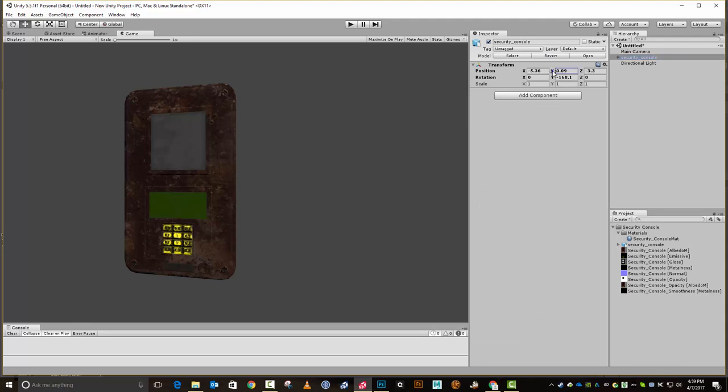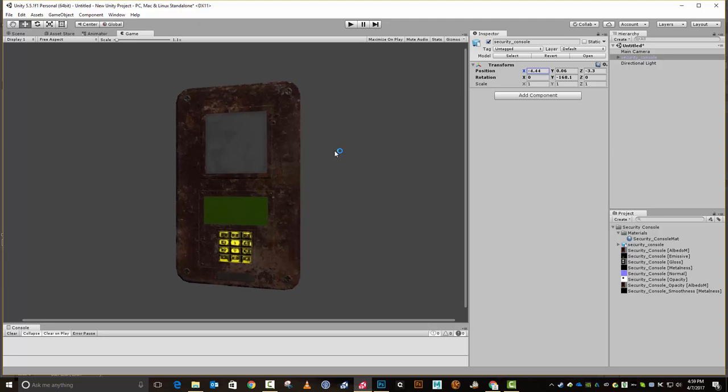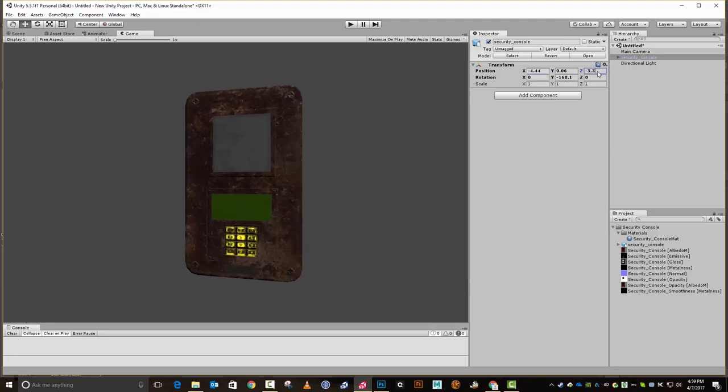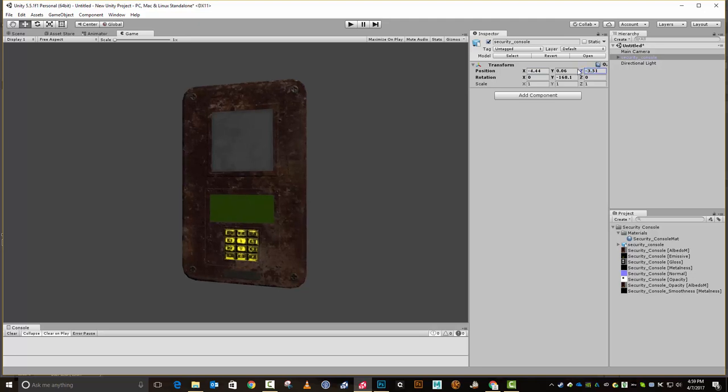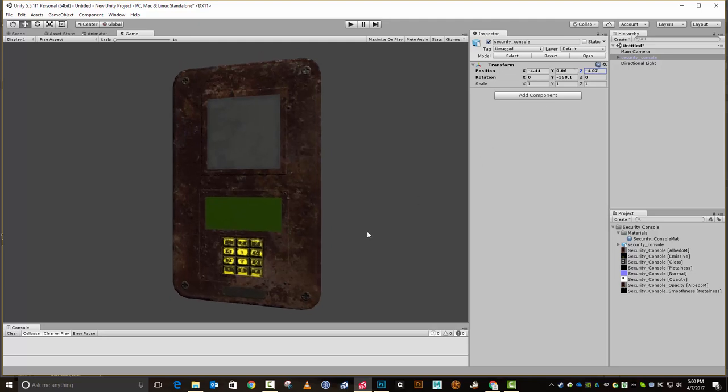Okay, so here is our security console at the moment. Let me move it a little bit on my Z axis just a smidge. And there we go — we have our pretty nice looking little security console. Got it in Unity, we're ready to do stuff with it. So I hope this was helpful to you guys — I know I had fun doing it. If you have any questions just drop them down below, I'll do my best to answer them. If I have no clue what the answer is, maybe somebody else will know, so we can all learn something cool. Alright, other than that, everybody have a good day and we'll see you in the next set sometime.